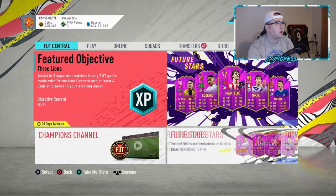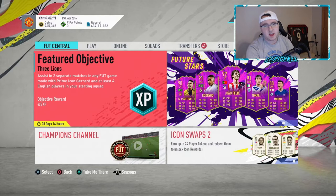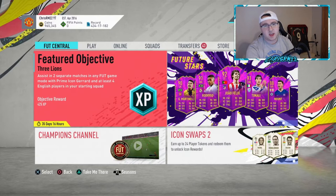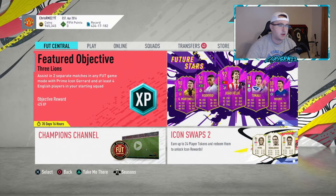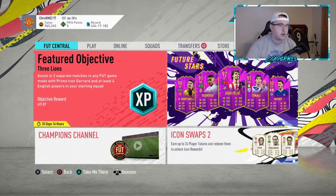Another thing you guys can do is Team of the Week informs. This might not be for Friday but for Saturday. Saturday is usually the lowest day for informs from the current week, because then people start putting them into SBCs and squad battle awards make the market jump up a little bit. Some prices are already looking really good.